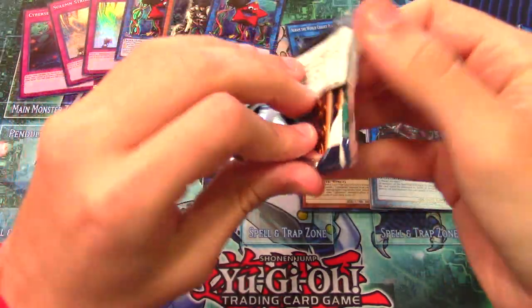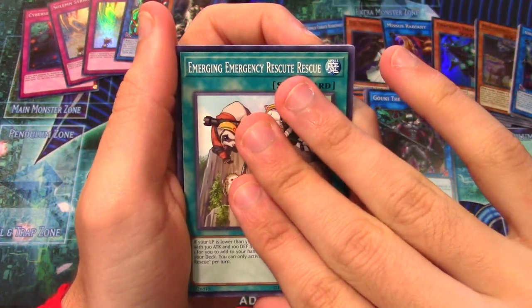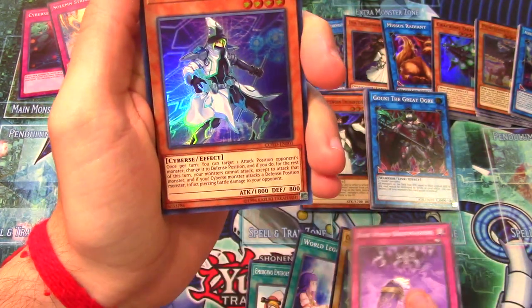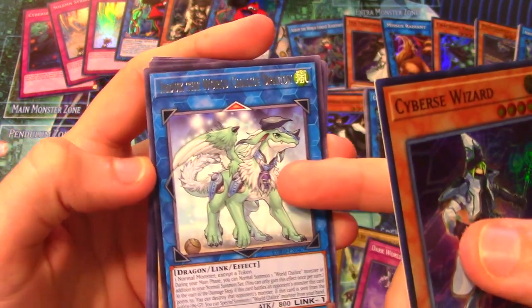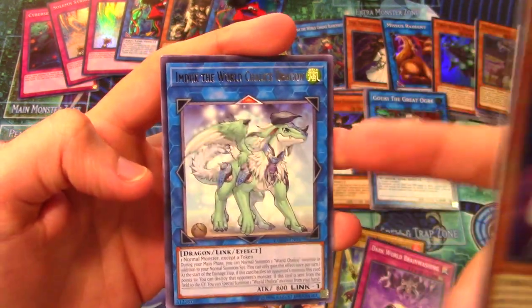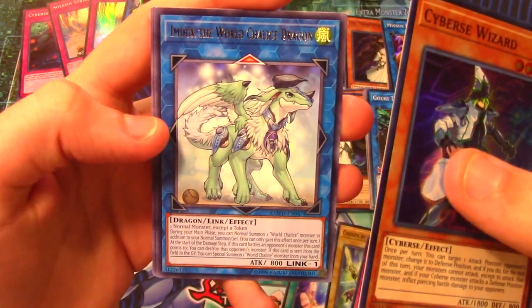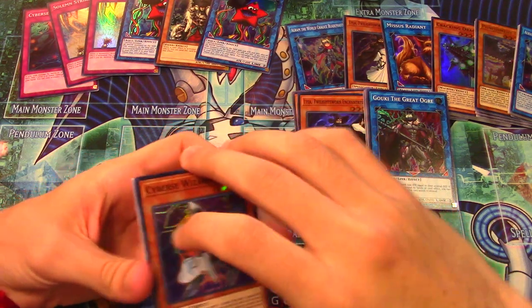We need the heart of the cards - I have been a good boy, deliver me a secret! Final pack... Cybers Wizard - okay, it happens. And we get Imduk the World Chalice Dragon, which is actually kind of cool - you can use any regular normal monster that isn't a token with this. There are some cool concepts, though unfortunately you can't use it with Scapegoat. Could theoretically splash this in a Frog the Jam deck. No Firewall Dragon - the struggle is real.